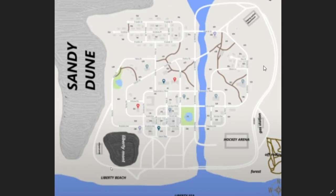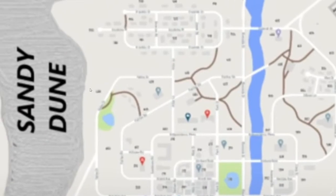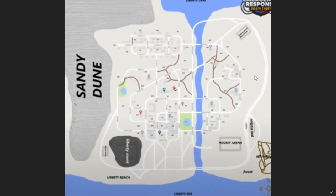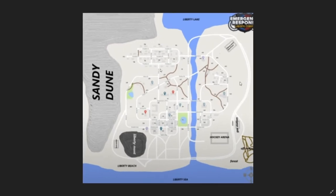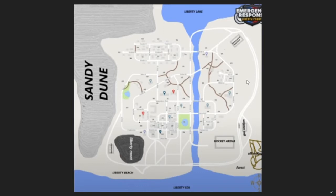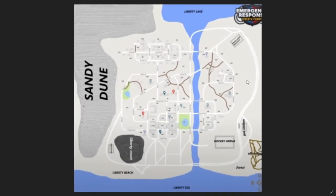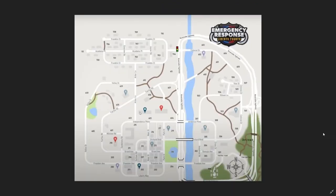Yeah, okay - that's interesting. Here we have Liberty Beach. I'd love something like a beach in ER:LC - that is a decent idea I would love to see. Now what's probably catching all your attention is this here - the sand dune or something like that. It looks like it would texture the views, but it's not really the best. It's not much of a map expansion in my opinion. Does that literally say golf? I mean I like golf, but would that work in the game? I think we're going to move on from this one pretty quick.